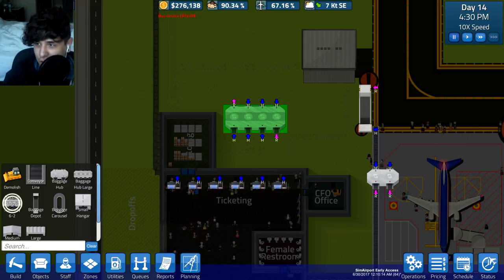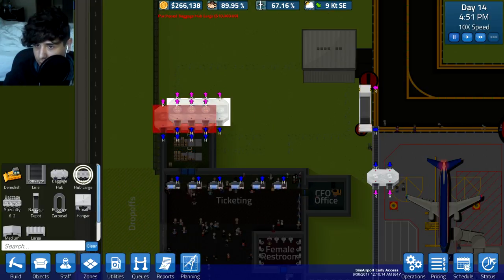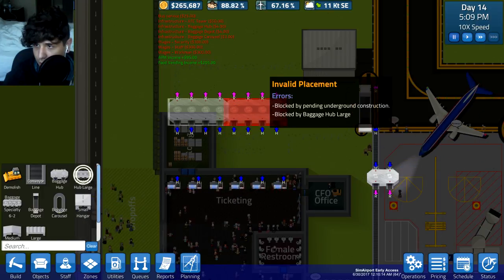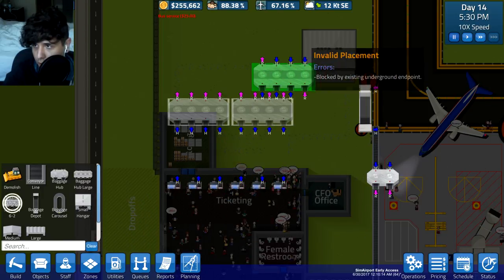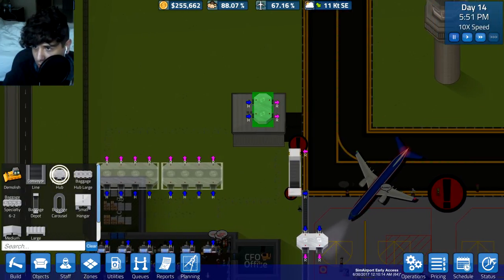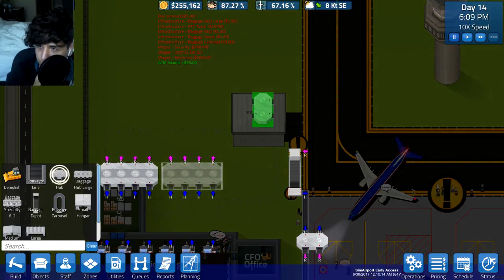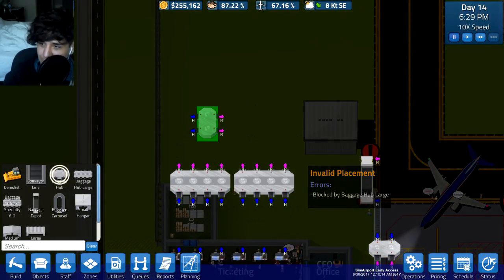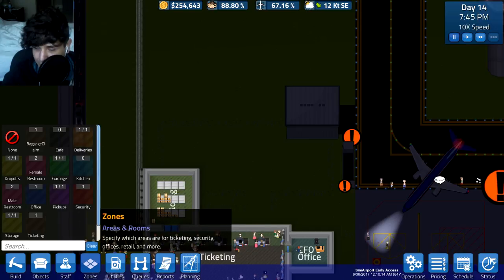That large baggage hub looks complicated - it looks like I'm gonna have to go to college for that one. I'll place this one down, and this one down. Wait - I only need one line out of that, so I'm overthinking it. I'm glad I'm getting kind of used to this system. I still prefer the old system because it doesn't make me do all this, but once you get used to it it's not that bad.